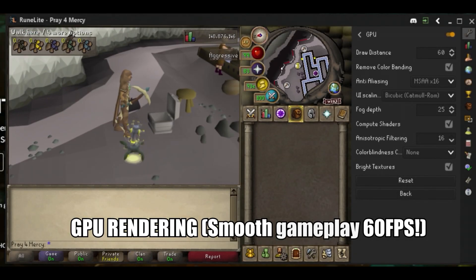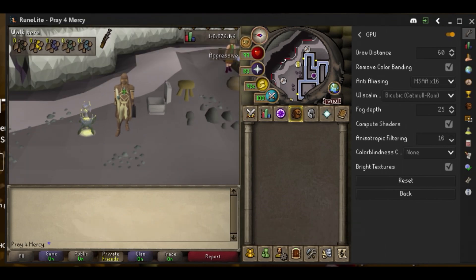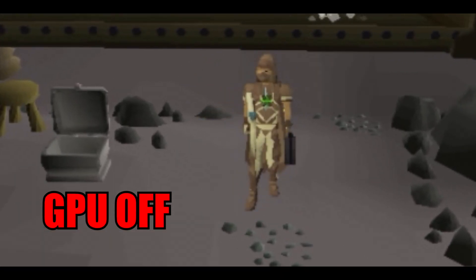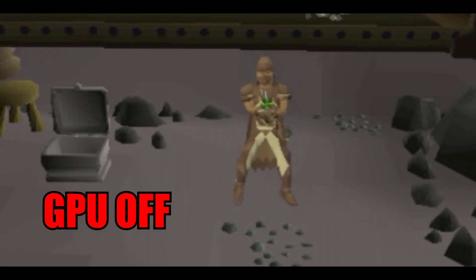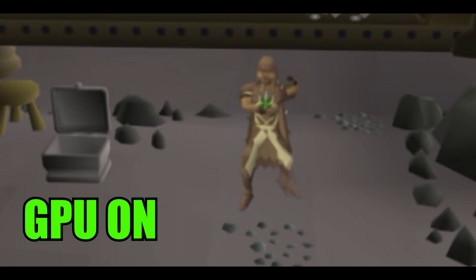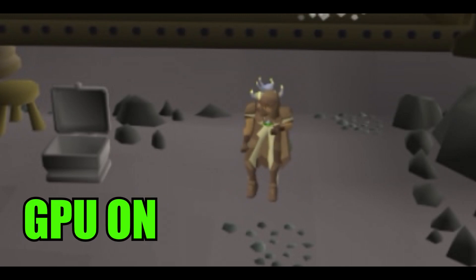My favorite part is the GPU rendering. This actually provides smooth gameplay, which is awesome for anybody who is tired of seeing jagged cut lines all over the place. As soon as you turn it on, it just shows you a smooth experience, which you guys can see on screen right now. I have an off mode and an on mode to show you guys the difference.